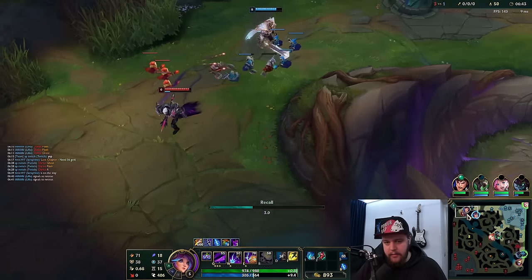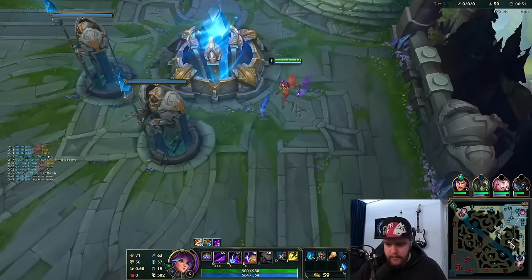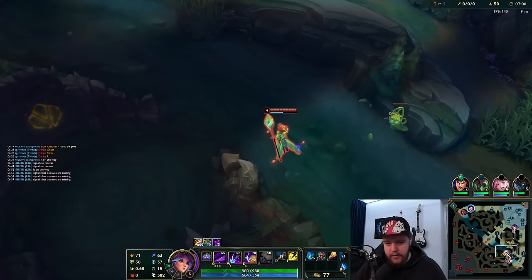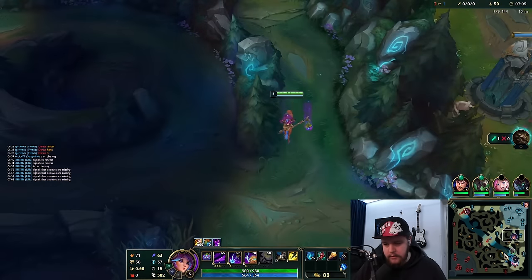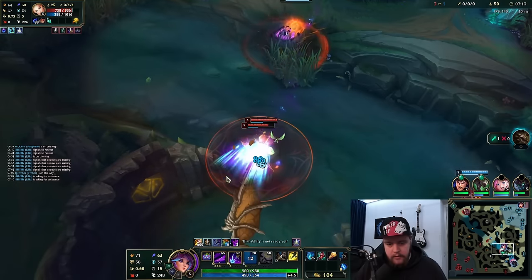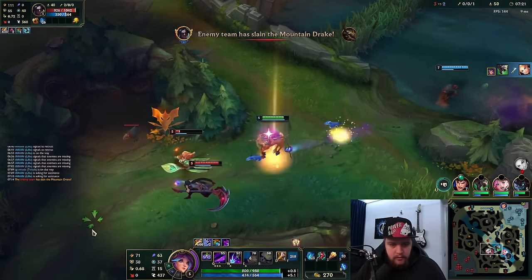I have 17 seconds on my blue buff respawning, which means my bot side camps are all going to respawn very shortly, so I need to reset here. Going to go for the Tome or Blasting Wand for the AP. We're just going to run for the blue as fast as possible to make sure we don't lose it. He's either on Dragon or he's doing my blue buff. They are not checking that whatsoever. There it is — exactly what I expected. My bot lane is refusing to help. Good damage — should be enough. That hit, perfect.